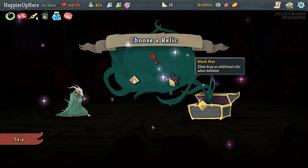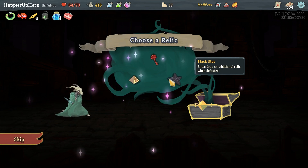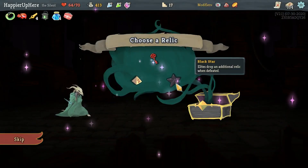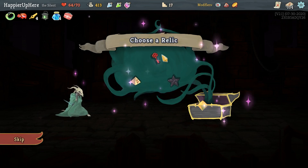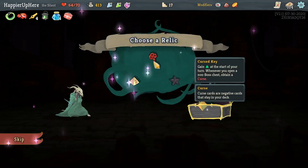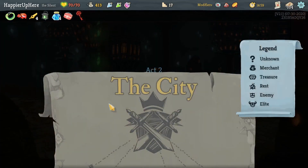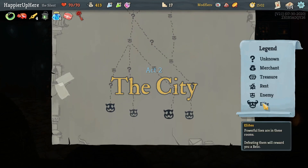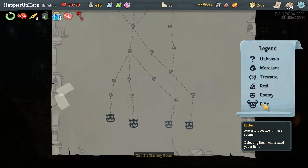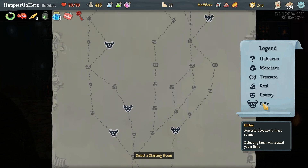I need to worry about relics - as long as I hit shops I should be fine. The Curse Key - I only need one more curse; I already have three copies of Regret. Let me take the Black Star just for the score: elite drops an initial relic. The other question is would the extra energy allow me to perfect more fights. Let's take the Curse Key - gain energy at the start of your turn whenever you open an empty chest or obtain a curse. Two elite paths on the left side - I can do four or five question marks.